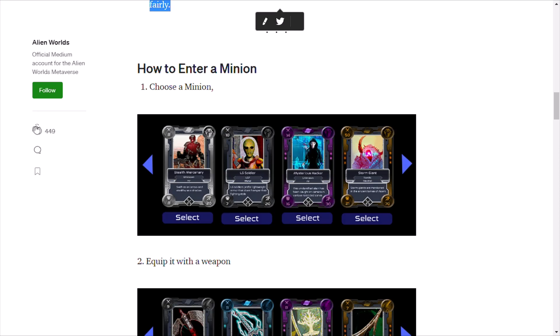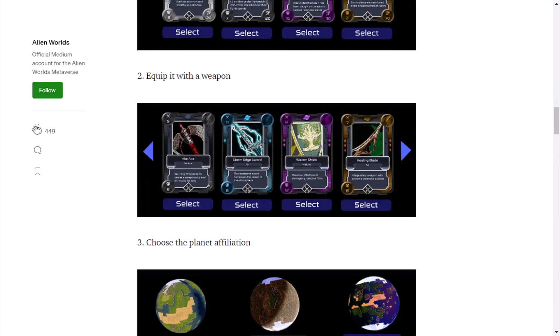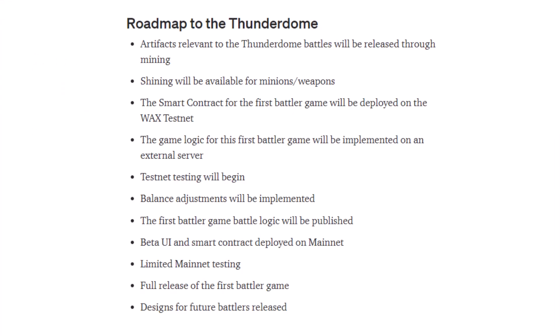Now we're at the part of the article that talks about the roadmap to the Thunderdome. First, artifacts relevant to the Thunderdome battles will be released through mining — so once we see that, we know that shining is just around the corner for minions and weapons. Then the smart contract for the first battler game will be developed on the WAX testnet.